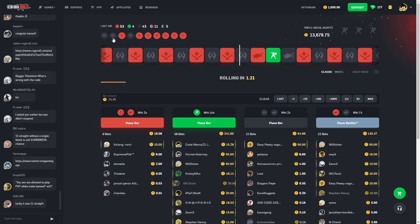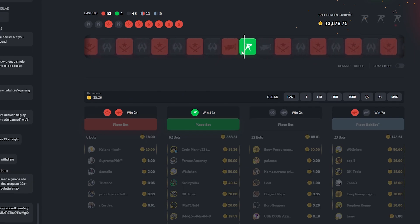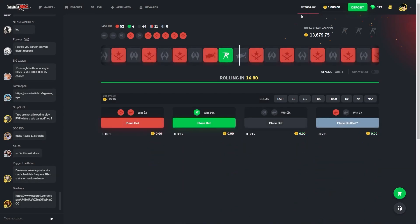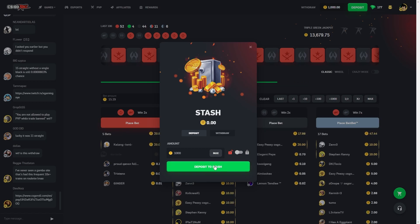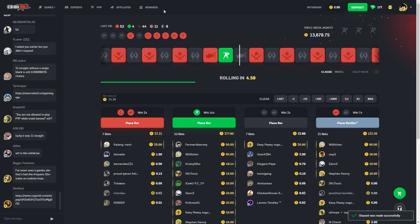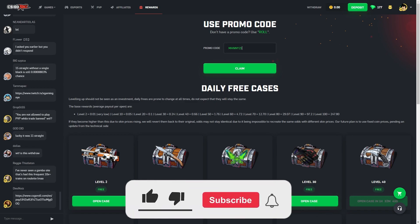I'm gonna bet about 15 on green. Maybe we can make a comeback here. Stop, stop... no, that was so close. Okay, we end up with 1k coins — not bad. I'm just gonna stash this for now. Hope you guys enjoyed the video. If you want to go see Cisco World, use code Manny or Manny21 on the deposit for five percent. I do appreciate it — see you guys next time, peace out.